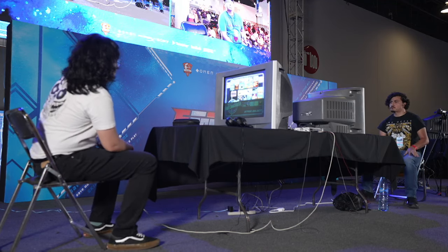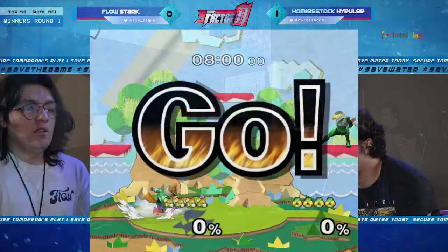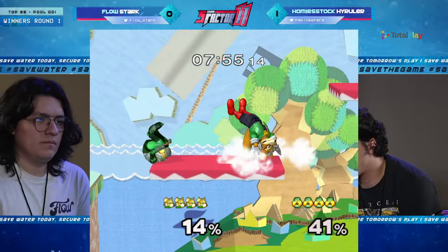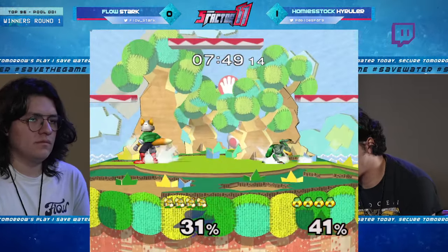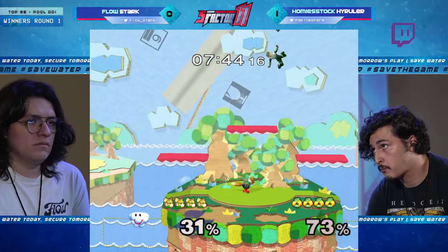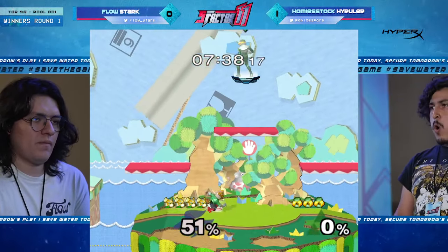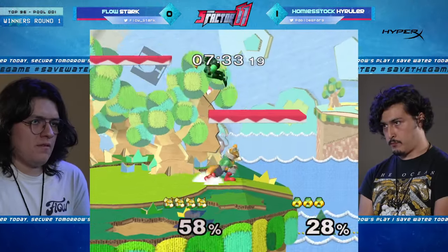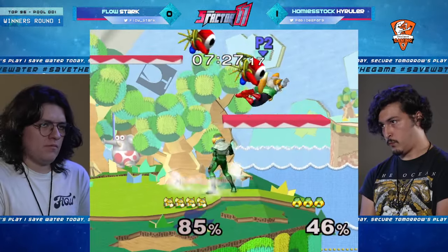Now where are we going? I love talking about stages because it tells you a lot about the game plan. Stark's story: he wants a close stage so he doesn't play defensively — he thinks he can close kills easier on a smaller stage, which is why he picks it. High Ruler recovers high — he tries to go in for the second hit — shine, up smash! Under 100 already? Wow.